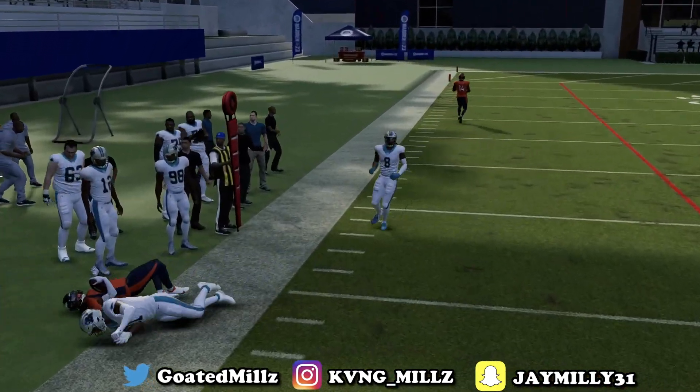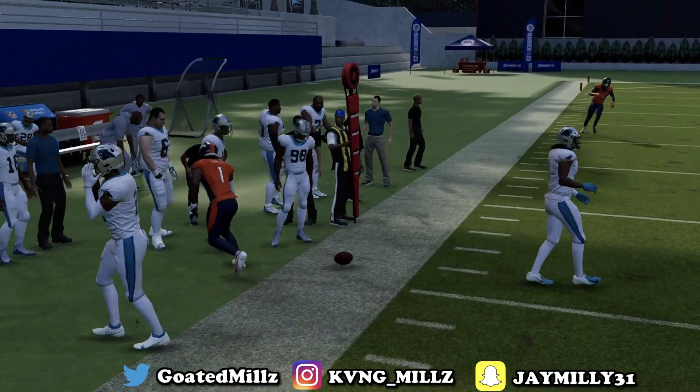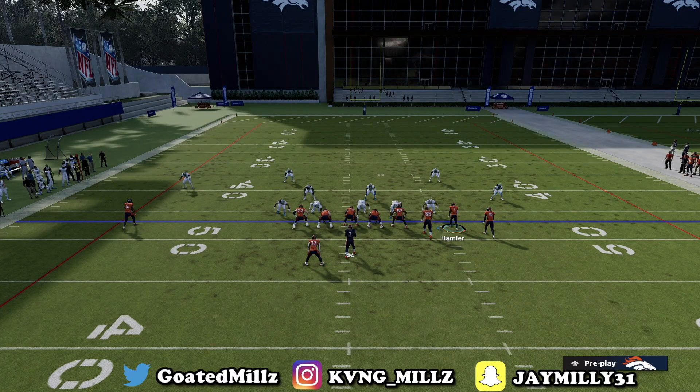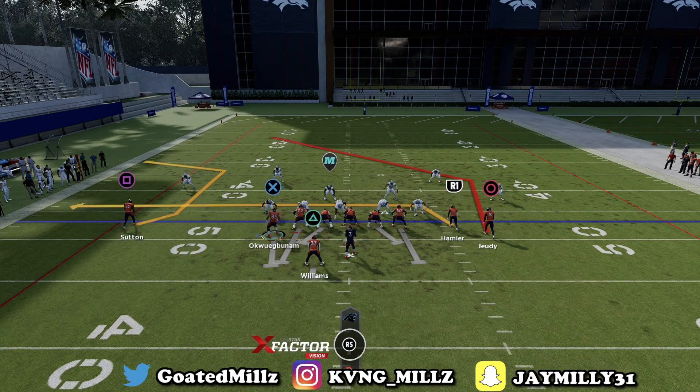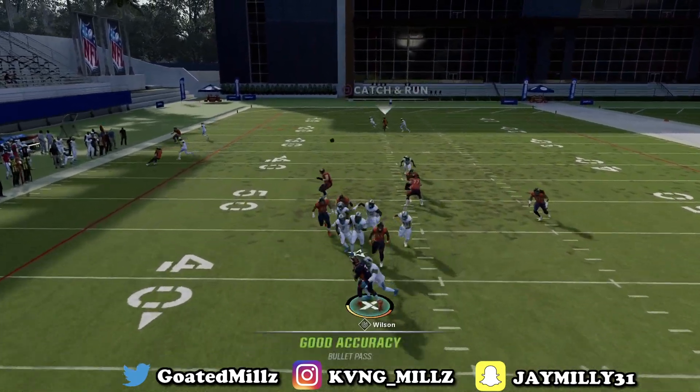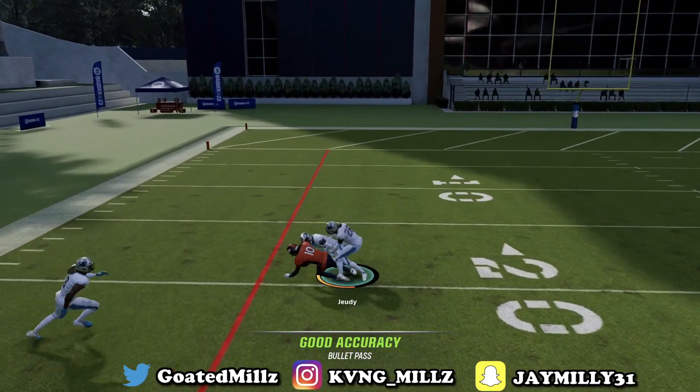The drag will absolutely cook especially if you have Slot-O-Matic or Short-and-Elite — it's going to cook every time. But the read I actually love out of this max protect setup is the post route on circle. Since you're max protecting, that third is going to play there because he's supposed to cover the running back, but if you have time that post is going to cook.